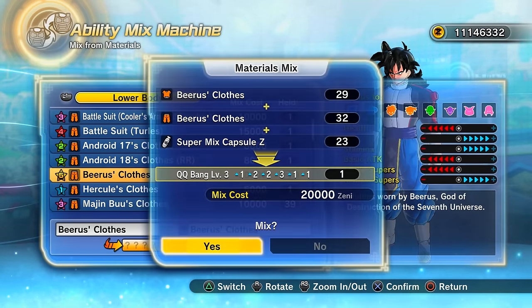I tested this the day the update came out and got some insane QQ Bangs. I believe this is the best recipe for a strike-based player. I don't think it matters which order you mix them in, but on my notepad I have Beerus top first, then Bardock.